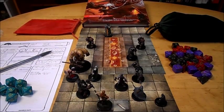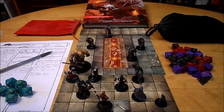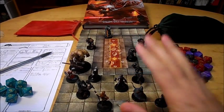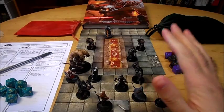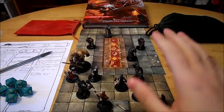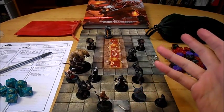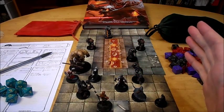Fighters get a fighting style — a bonus depending on which style you choose. Archery gives you a plus two bonus to attack rolls with ranged weapons. Defense gives you plus one AC as long as you're wearing armor. Dueling is when you're wielding a melee weapon in one hand and no other weapons — you gain a plus two bonus to damage rolls with that weapon. The important thing to keep in mind is that you can use a shield with this style. According to designer Mike Mearls, you can definitely use the shield — it's basically just that you can't hold another weapon.